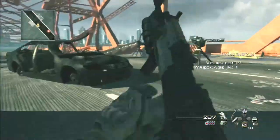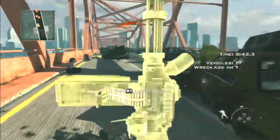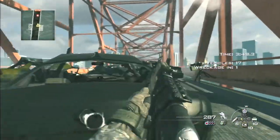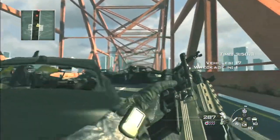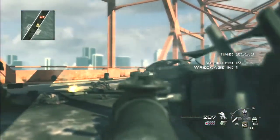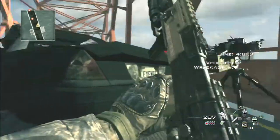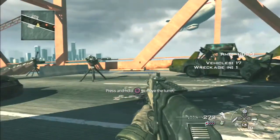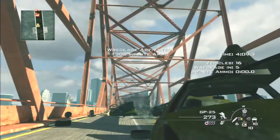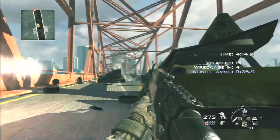Unfortunately one of my turrets was shot enough and just disabled, as you can see when it flops over. The rest of my turrets do a pretty good job at eliminating the enemy as they try to advance towards me. Just take cover behind the cars and let your turrets do the work. When you get the infinite ammo from the wreckage — I've got about 30 seconds here — I'm just raining grenades as much as possible.